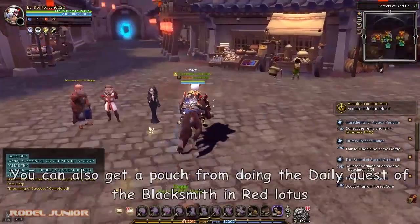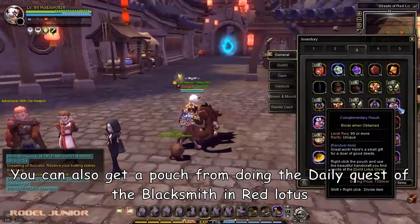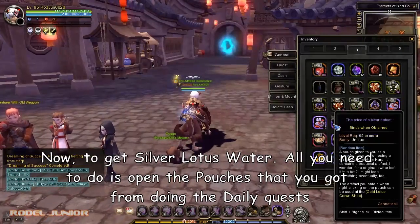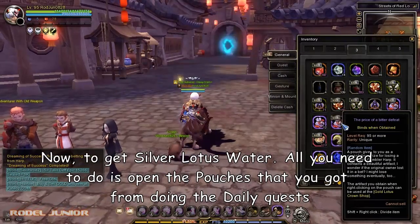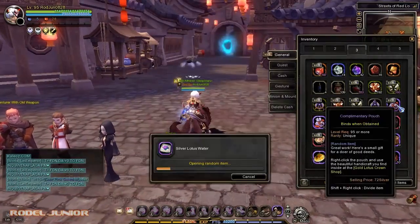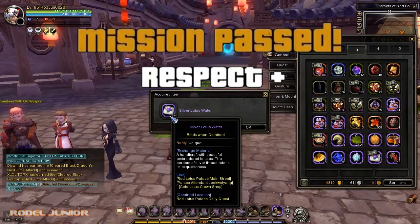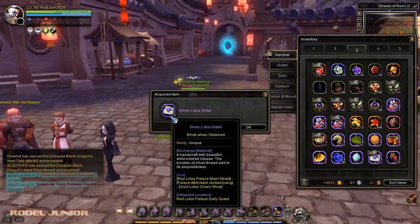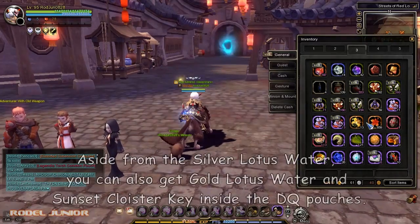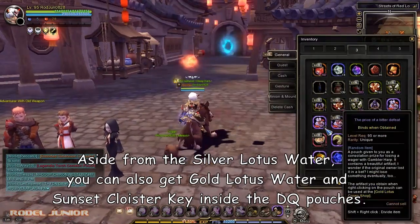You can also get a pouch from doing the daily quest of the blacksmith in Red Lotus. Now, to get silver lotus water, all you need to do is open the pouches that you got from doing the daily quests. Aside from silver lotus water, you can also get gold lotus water and sunset cloister key inside the daily quest pouches.